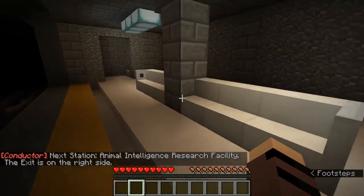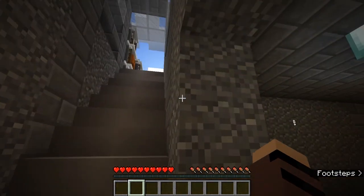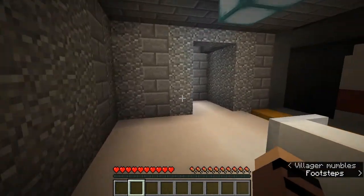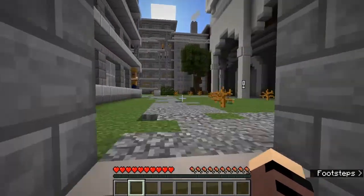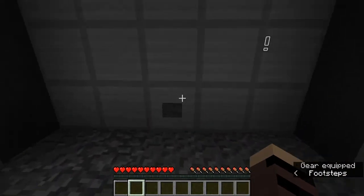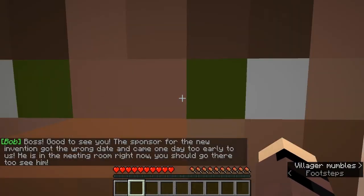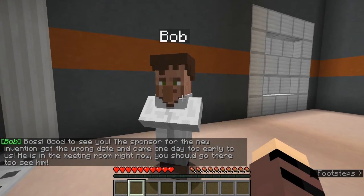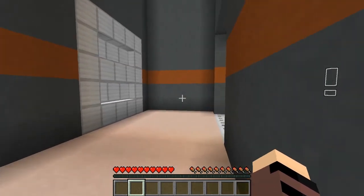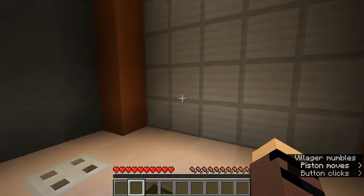There we go — I'm at the Animal Intelligence Research Facility. Which way do I go to get out? I see an exclamation point outside. Let's go out here and press this button. There's someone here: 'Boss, good to see you! The sponsor from the new invention got the wrong date and came a day early — he's in the meeting room right now, you should go there to see him.' I'm guessing I'm going to the meeting room.